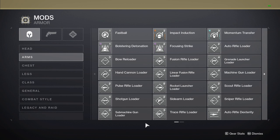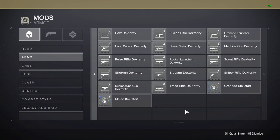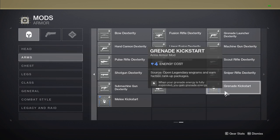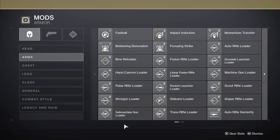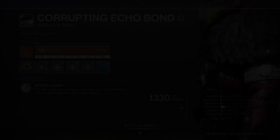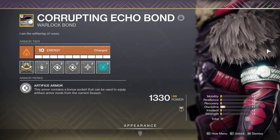Running through the other mods available — fastball, impact induction, momentum transfer, bolstering detonation, focusing strike, and melee kickstart are all useless. Save your mod slot. I do think that grenade kickstart is a great mod, however for the effects to be noticeable, you need two of these. This uses both slots, meaning no champion mods, and it also uses up 8 of your total 10 energy. On your arms, very much like your helmet, I would suggest running more expensive combat style mods and seasonal champion mods. Even if you have artifice armor and put the champ mods in the extra slot, I still think using some of the other mod options will just end up being a waste of energy.